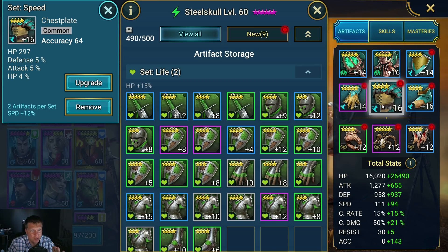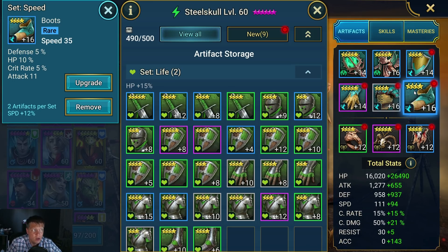I'll probably replace it at some point with an HP percent chest that has defense, speed, and accuracy as substats if I were min-maxing. But putting accuracy on your main stat for your chest is a good introductory starting point until you can get accuracy on your banner and substats. For the boots, I went with speed as a main stat, then you're looking for HP, defense, and accuracy on the substats.